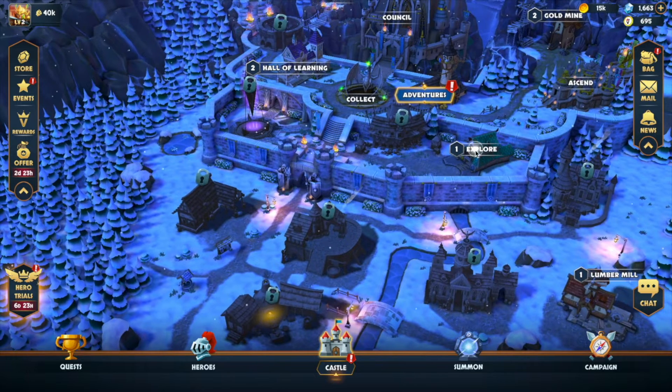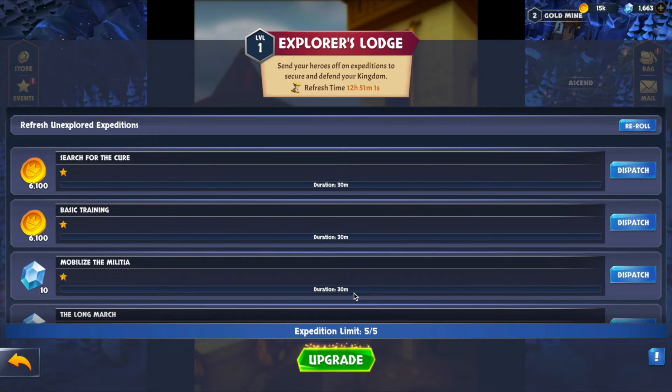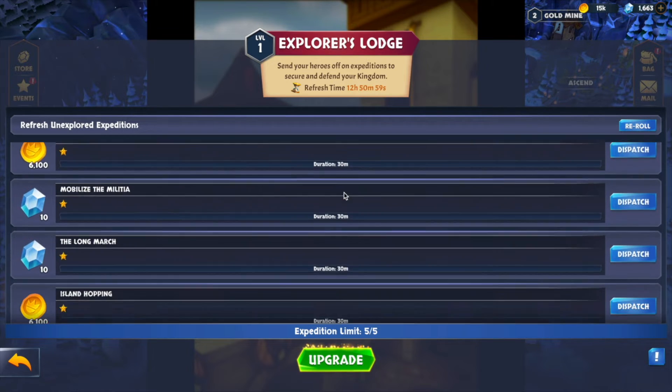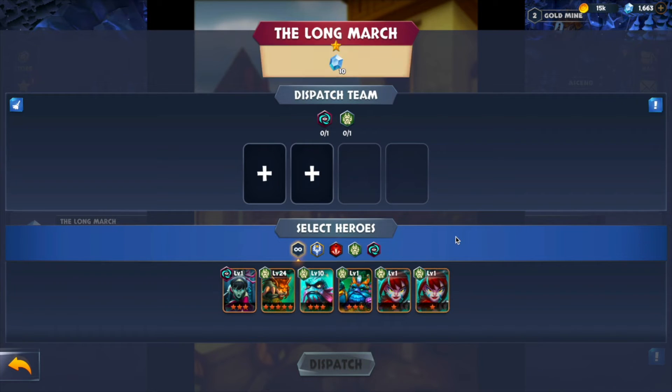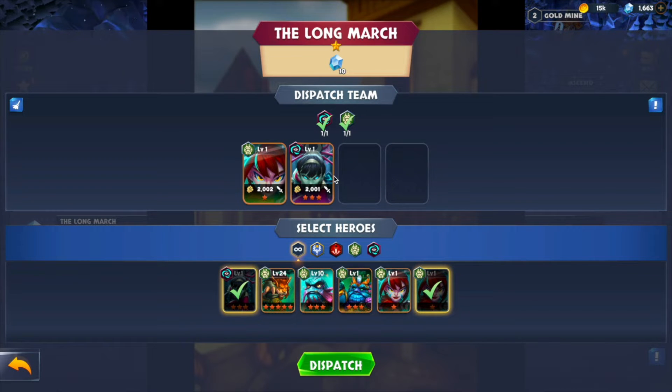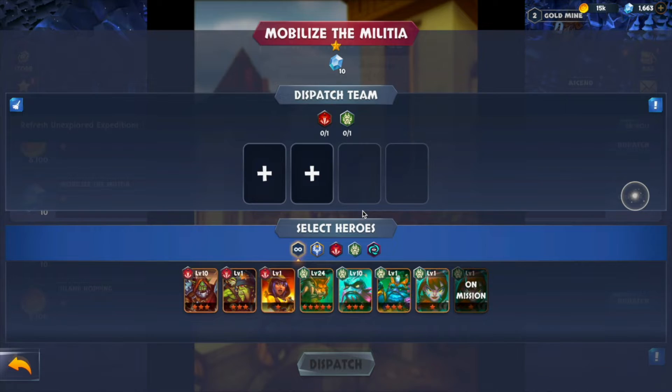Here's the Lodge where we can explore. Dispatch — search for the cure. Mobile militia, long march dispatch — send your heroes off on an expedition to secure and defend your kingdom. Select heroes. So this has to be a green hero; this is where your one-star heroes are useful. You send them off on these long marches.